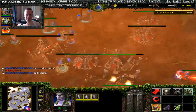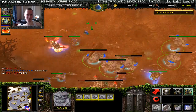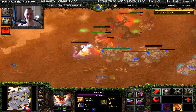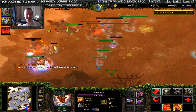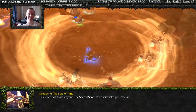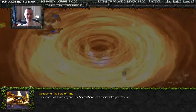About 10 seconds in for a wisp. Zero for buildings, okay. Here comes a nuke on my Fire Lord — don't nuke my Fire Lord. He's so fragile, he can't handle it. Ember, please don't do it. Let him go. There's the bitch. Time does not spare anyone. The secret sands will overwhelm you, mortal. Noz Dumo — I didn't know you were so cranky.